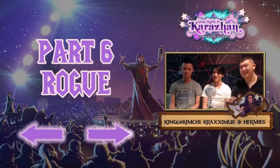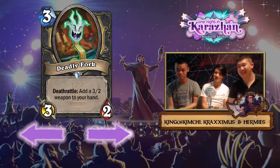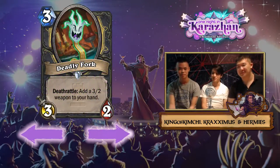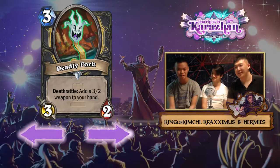Moving on to the Rogue class, we start off with a card called Deadly Fork. It's three mana, three attack, and gives a three-two weapon to your hand. The weapon costs three mana, which makes the card bad. It seemed good at first but then I realized you don't have time to play a three mana card to equip a three-two weapon — that's what Deadly Poison is for.